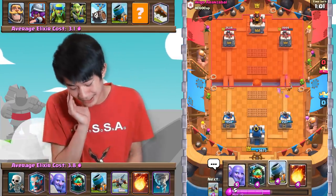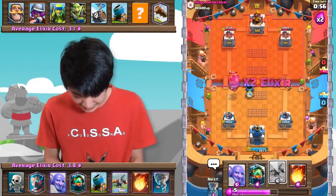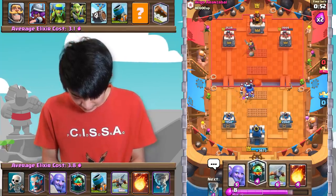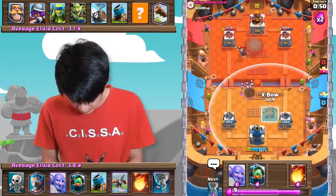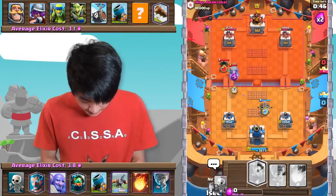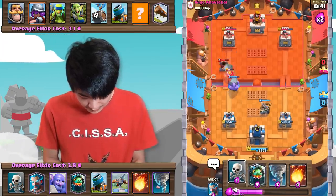This is where it starts getting tough because Musketeer is so busted. I think the move here is a defensive Expo, and then Bowler right up top. Hopefully I angled that properly — yep, there we go, we did angle that properly.